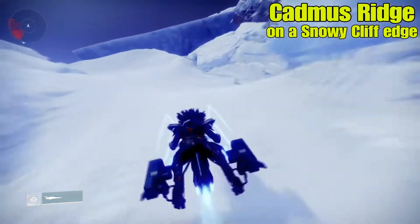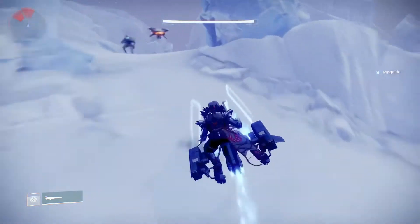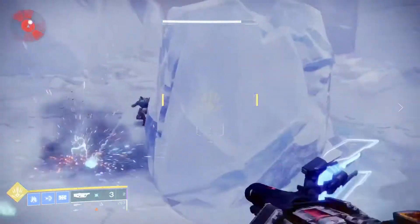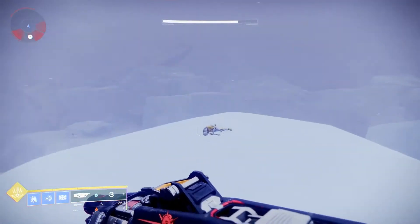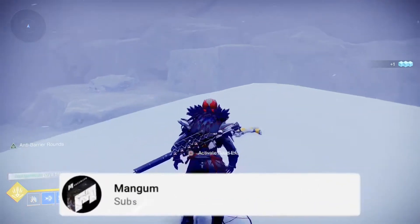This one's going to be on the Cadmus Ridge. You're going to go from the starting area, go all the way down, traverse down. You're going to see some enemies, and then you're going to see that snowy cliff edge. The dead exo is going to be right there in front of you. Go ahead and activate that dead exo.